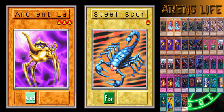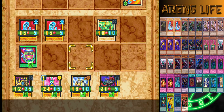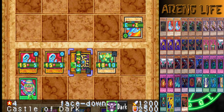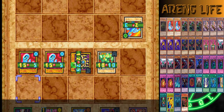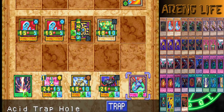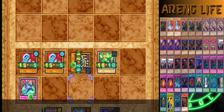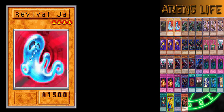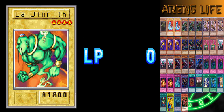He actually countered me with an elemental counter to stop my monster — that's pretty cheeky. So I'm gonna set this thing in defense, activate Pot of Greed to get some draws. We got some traps — pretty nice. I'll activate Raigeki because that scorpion is too strong. And let's go ahead and actually end this game — do we have lethal? I think we do. Battle! That is actually lethal.